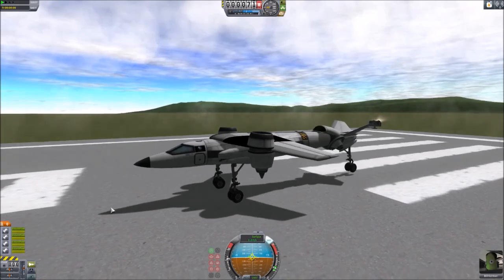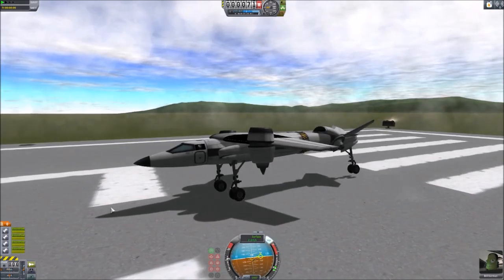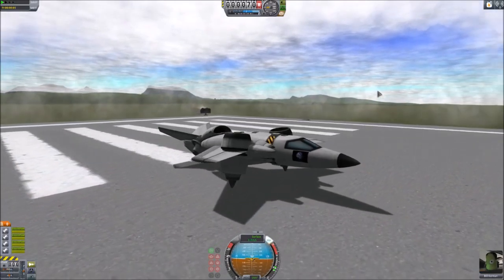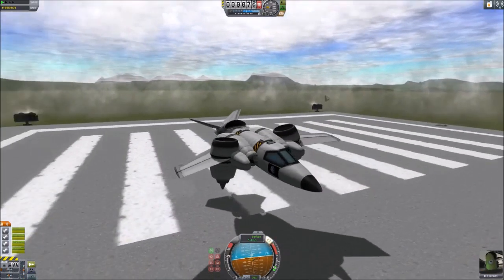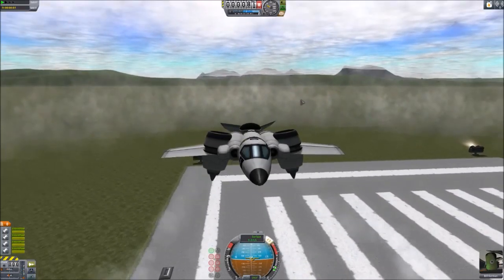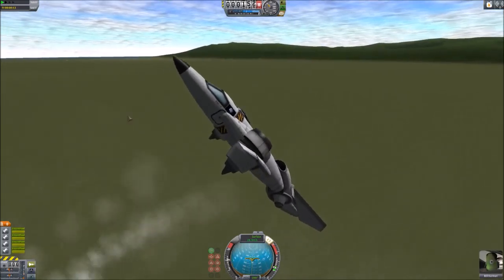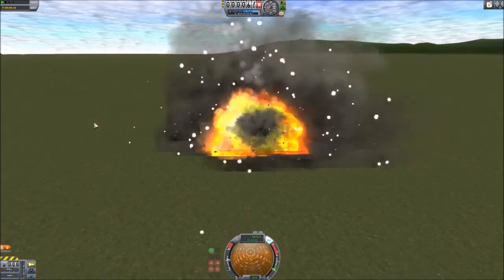We put the wings back on top, trying to redistribute center of thrust versus center of gravity. In this version, the engines were angled out to the sides to prevent rolling. Starting off it seemed more stable, and things were looking good — but ultimately it started doing one of those uncontrollable pitches again, and we lost this aircraft as well.